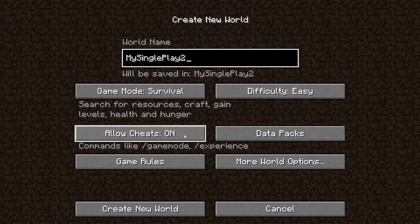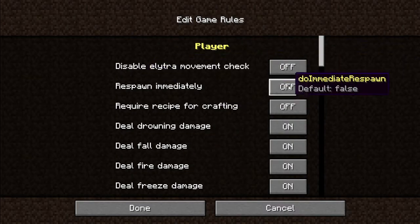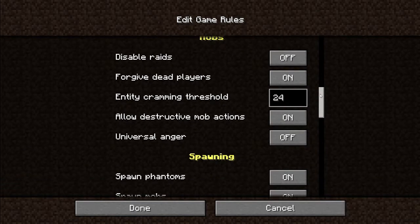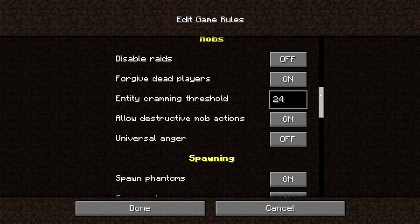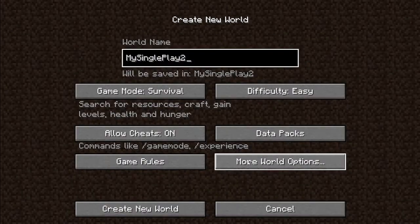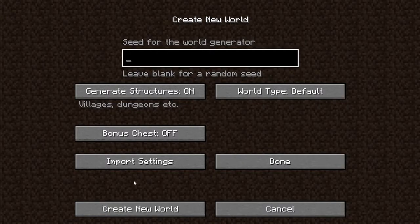The 'more mob heads' data pack will give some more mob heads, but I'm not going to kill passive mobs so I'm not going to get passive mob heads. The game rules I'm going to keep everything as is. And for world options, I have a seed — I like to have a seed before I play, because random seeds are cool but often they don't contain what I actually want.